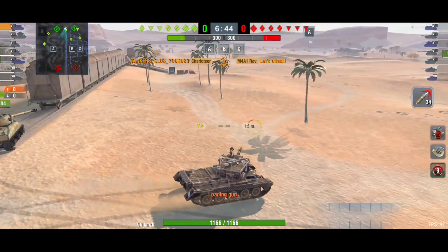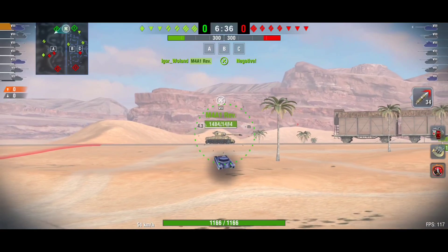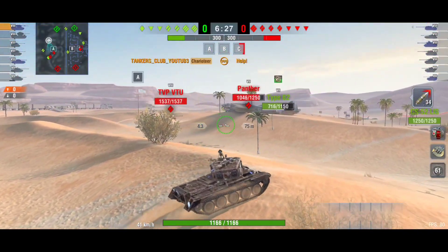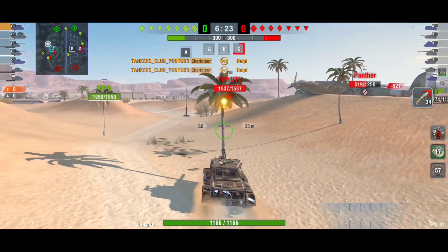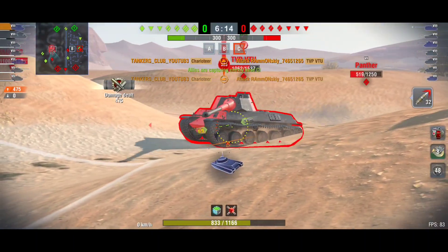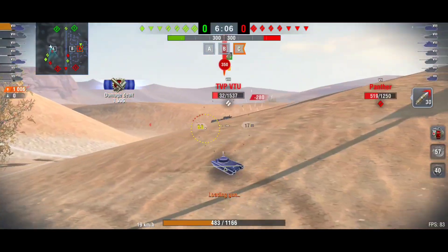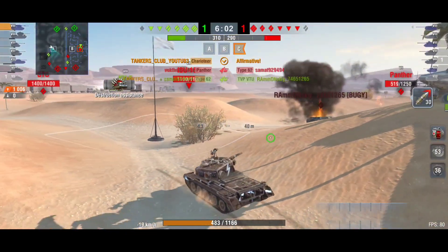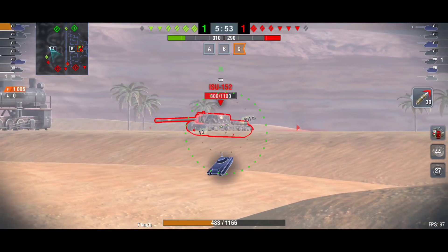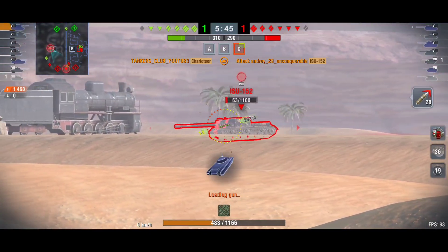Last but not least, this battle in Desert Sands. We're going to ask ourselves: is this a tank destroyer or a light tank? I'm playing with it like a medium or light tank. Thanks to our Improved Power Boost we can fly with it — insane speed. Thanks to the fast reload and Adrenaline we can flex and deal a lot of damage. It's really a pity to use this tank like a normal tank destroyer — it has huge potential to be one of the best tier 8 TDs. Playing it like a regular TD now since I'm unspotted with insane concealment, just farming the ISU-152.